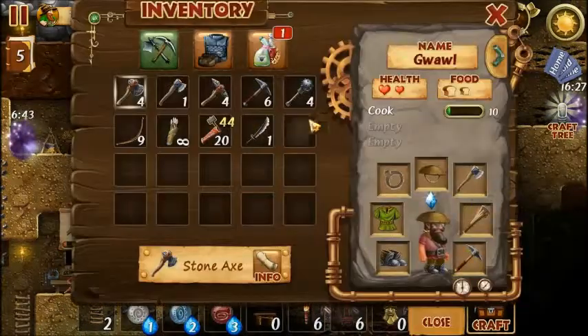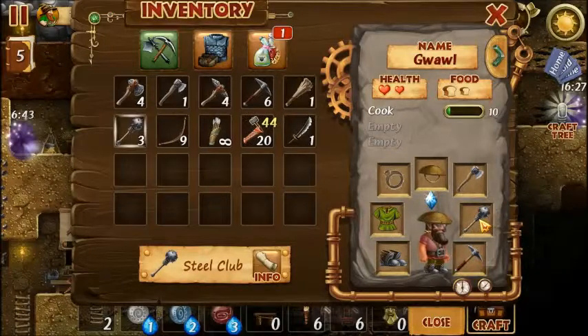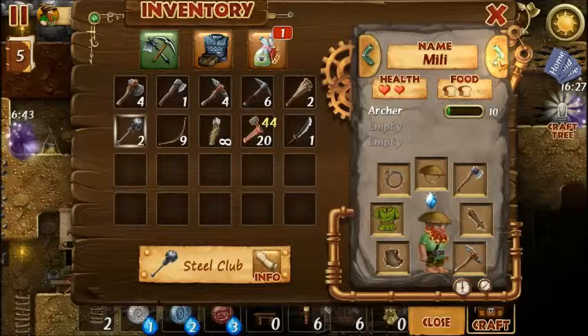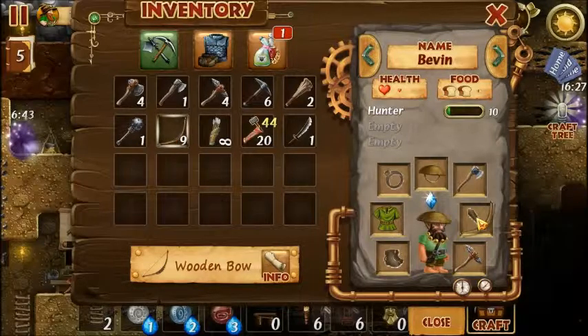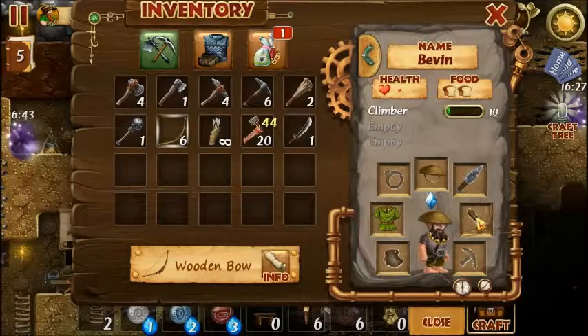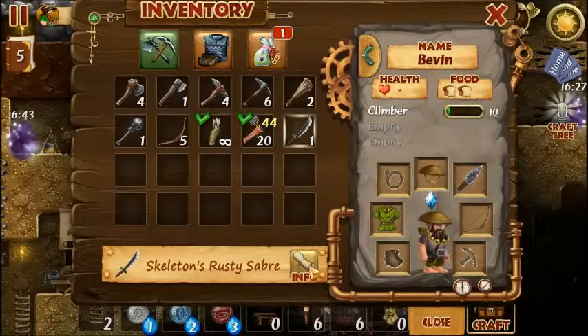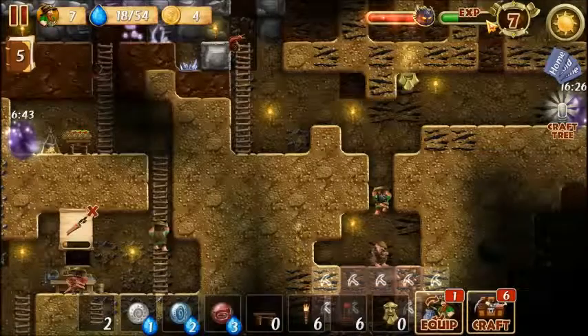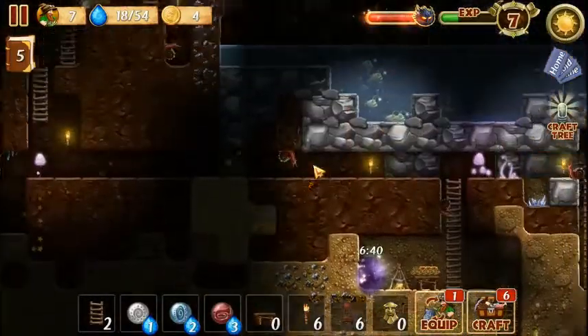Which actually should mean we've crafted some weapons. Gwal is going to get a club, as is Rory. You too, Millie. And everyone else is going to get bows. We'll stick with the steel clubs — so we've got them at least armed.